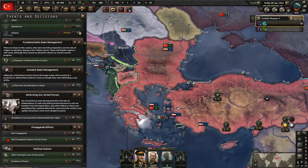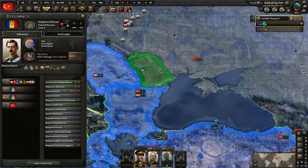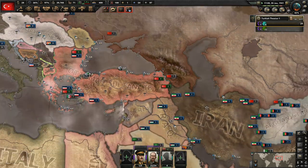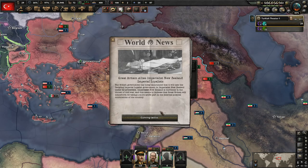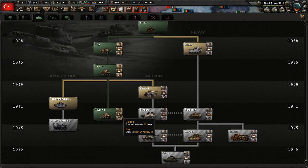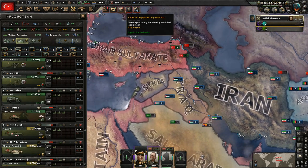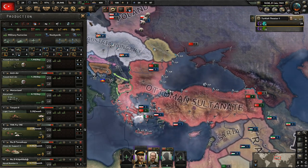We don't need to do the military parade in Romania right now — they might actually have pretty good non-aligned support anyway, 57% right now. Just getting notifications about them all joining the Central Powers, and Great Britain allies with the Imperial New Zealand loyalists. We did get our research for the next light tank done, so we want to update those. Let's go ahead and get the light self-propelled artillery so we can put them into the divisions.